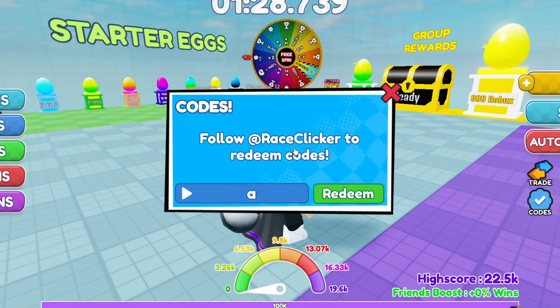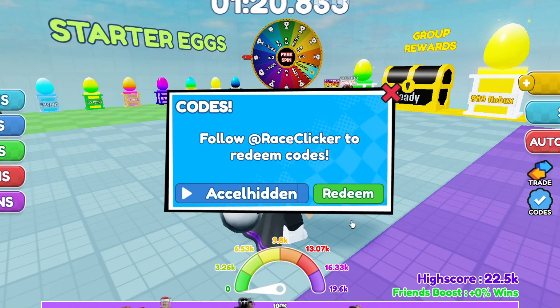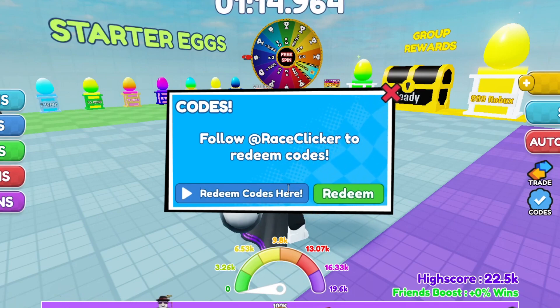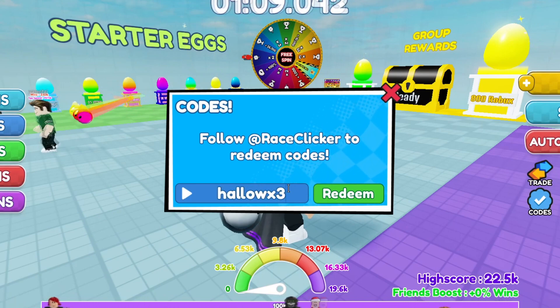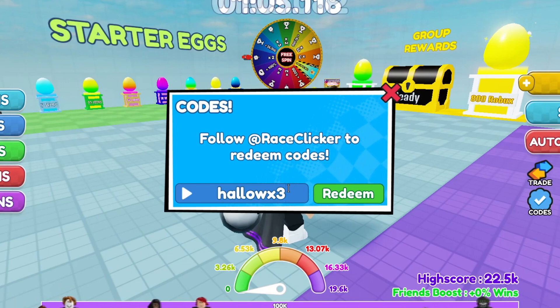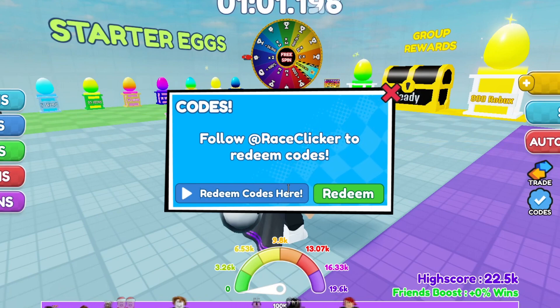Another code is 'AAccelhidden' — capital A, then 'Accel', then 'hidden' — and it gives you the acceleration boost. After that, there's 'halloweenx3', which was for Halloween and gives you a three times boost for five minutes, so make sure you grab that one.